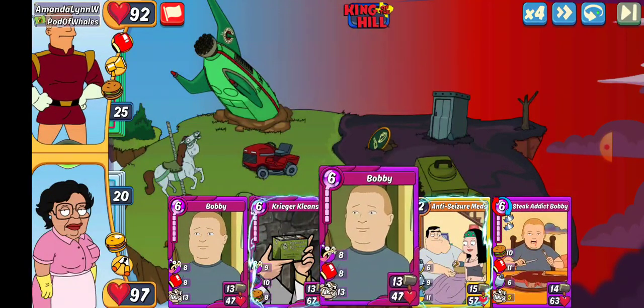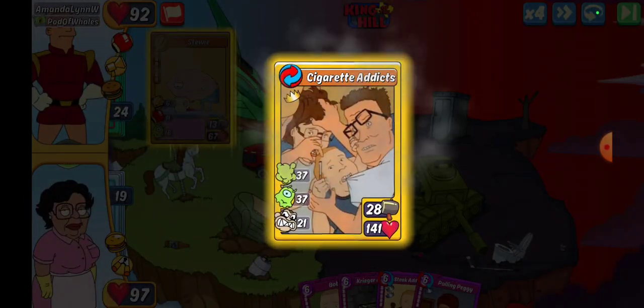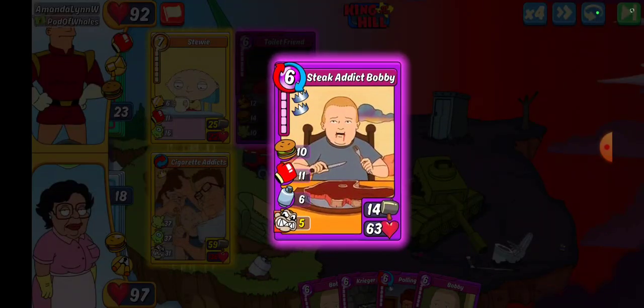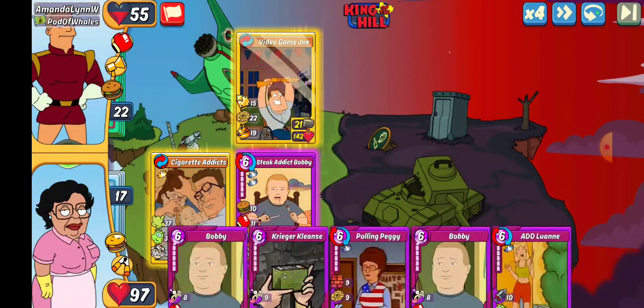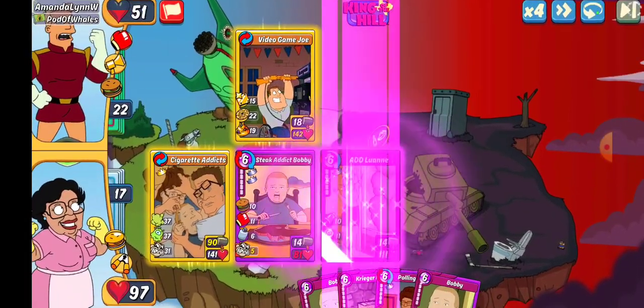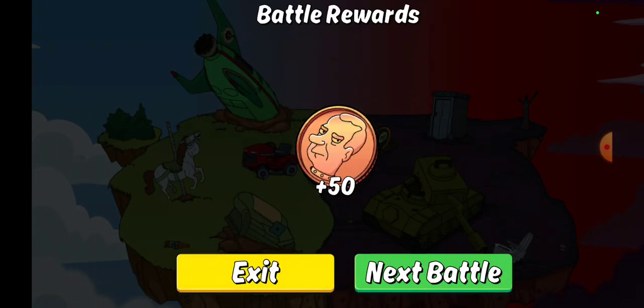We got Amanda Lynn W. We've got Bobby, we've got items. There is a Stewie — let's go ahead and get crazy on this one. We're gonna go ahead and set up a stake addict right here. Oh, that is unfortunate because it is over right here — highest HP on the board. I think that was a terrible decision. We got the lucky hundo but we didn't get healed all the way up, so yeah, might want to not do that again.